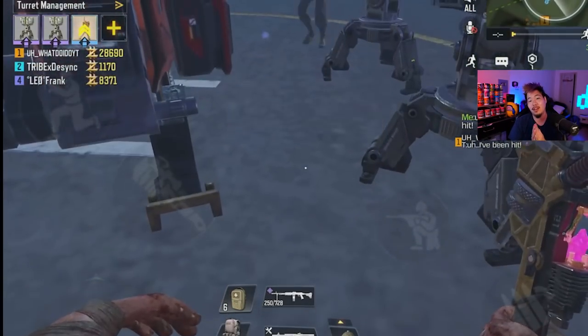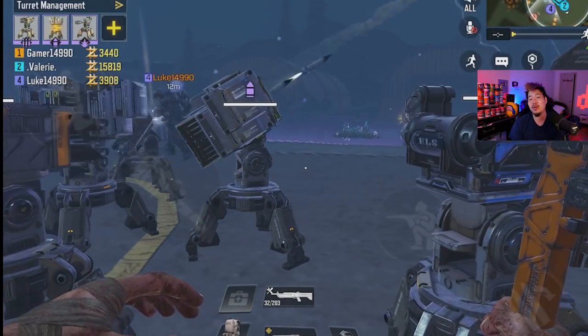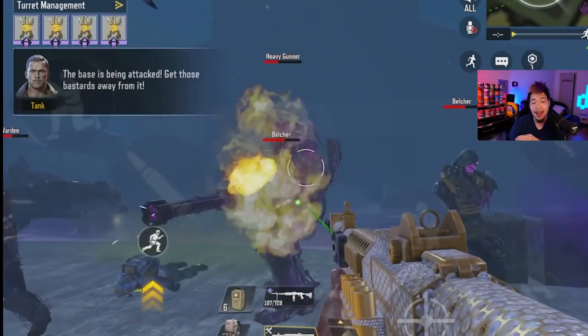Number one is the missile turret. It doesn't require any epic resources — no flame mod, no laser mod. Grenade mods are super easy to find from the beginning of the game. It deals a lot of damage, shoots multiple missiles with insane range — you can place it in your base and watch missiles fly up and rain down on mobs. It's essentially AOE, does huge damage, and I ran four of them in one game and absolutely dominated. Because it's resource-efficient, you can focus your other resources on grinding.